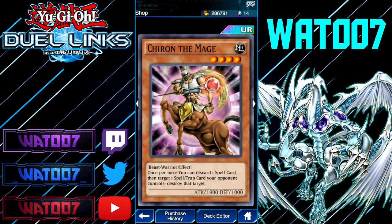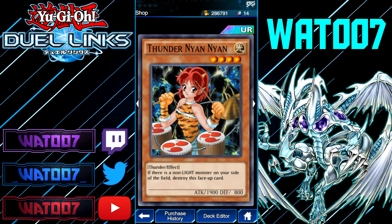Just going to skim through these quickly. This one is 1800 — you can discard one spell card and target one spell or trap your opponent controls to destroy it. And I recognize this one — a four-star 1900 monster, and this is an effect monster also, which is scary. There's a non-Light monster on your side of the field — destroy this face-up card. That's good — for the first 1900 monster in the game to have this kind of effect, Light decks and Fairy decks are going to be pretty powerful. A straight-up 1900 monster — that's scary.